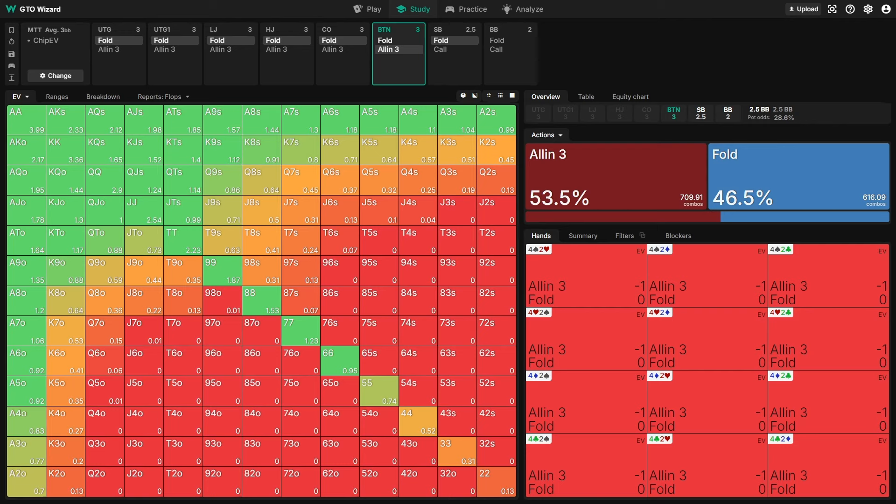These dynamics are very important when playing extremely shallow stacked. A lot of players make big errors with their shoving ranges at this stack size — they assume hands like 76 suited and 65 suited are more valuable than they are, while ignoring the benefit of high-card king-high and queen-high hands. They'll also be far too content to just put in their last 3 big blinds with any two cards in a random spot and hope for the best.